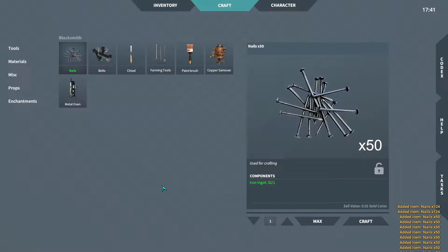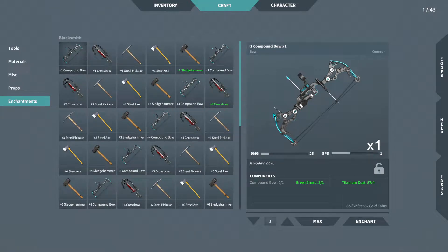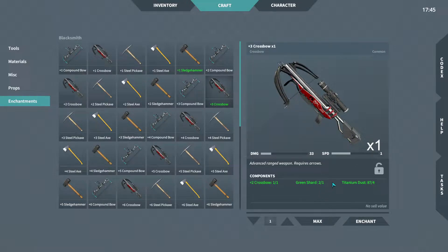I do have the iron ingots. While we're in here, we got a bunch of shards. We can upgrade our crossbow further — we can make it into a plus three, and then we actually have two of the Azure shards so we can continue and upgrade it further. It's a plus four and we can go to plus five, but I need one more Azure shard. I have some blue shards so we could continue, but we need one more of these.